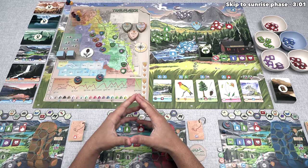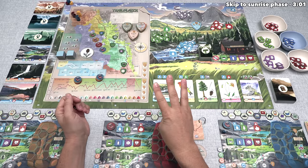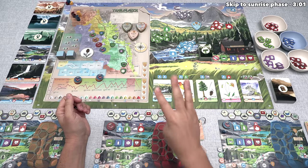That was just a high-level overview of the game, and I will explain in detail how all of this works while we're playing. Let's start the game. Each one of the game's 12 days has three different phases: sunrise, daytime, and sunset.